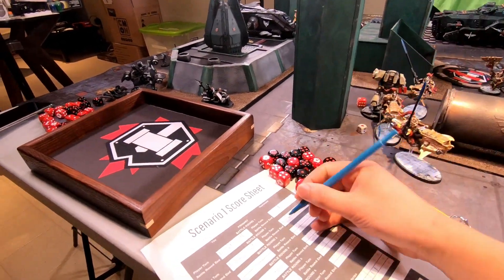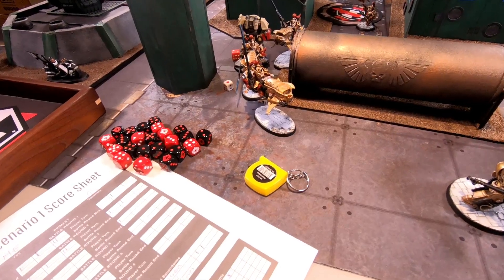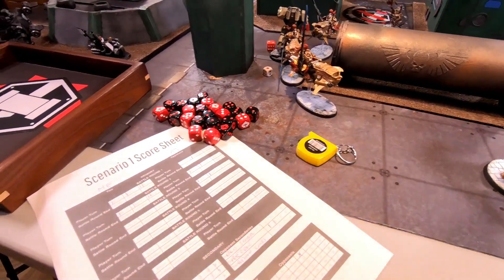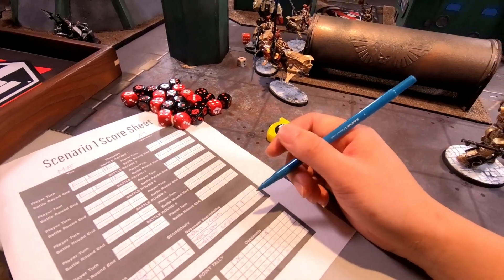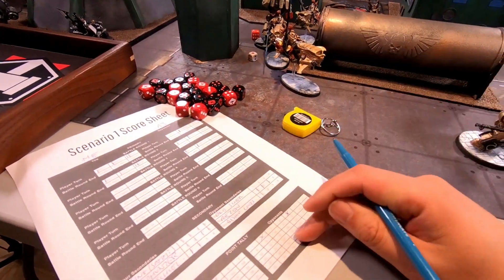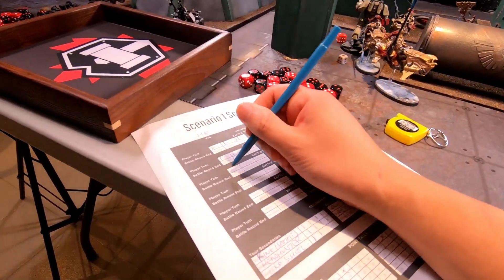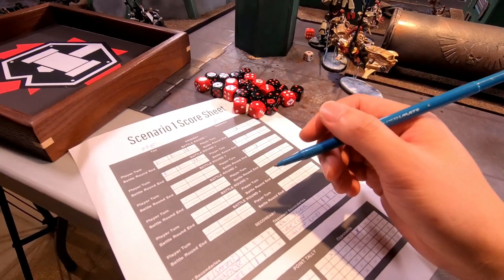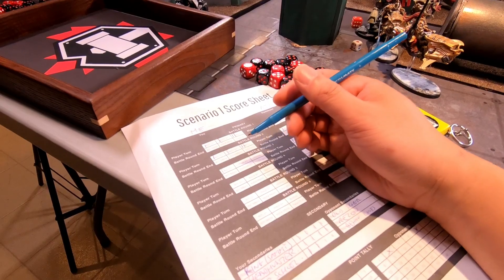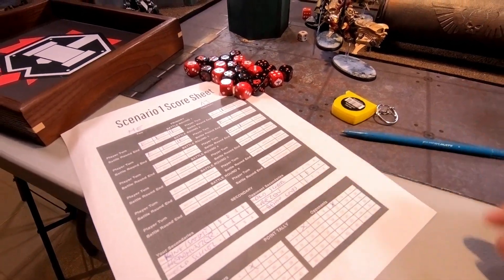Talking through the remaining turns: AJ would hold one objective, possibly kill a unit, get Behind Enemy Lines and Recon. He'd probably kill the Dreadnought on his turn. But Custodians would still almost certainly clinch it the following turn. Good game, AJ — it was fun.